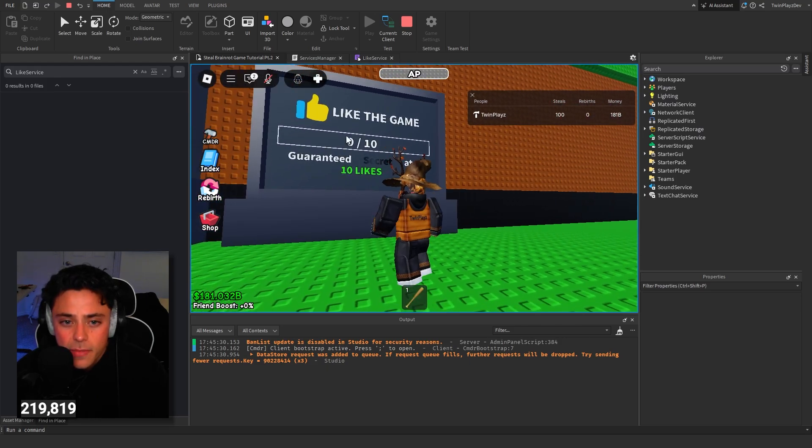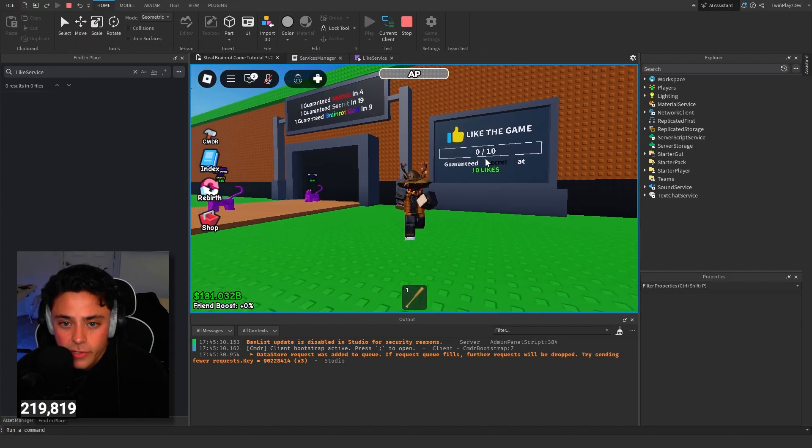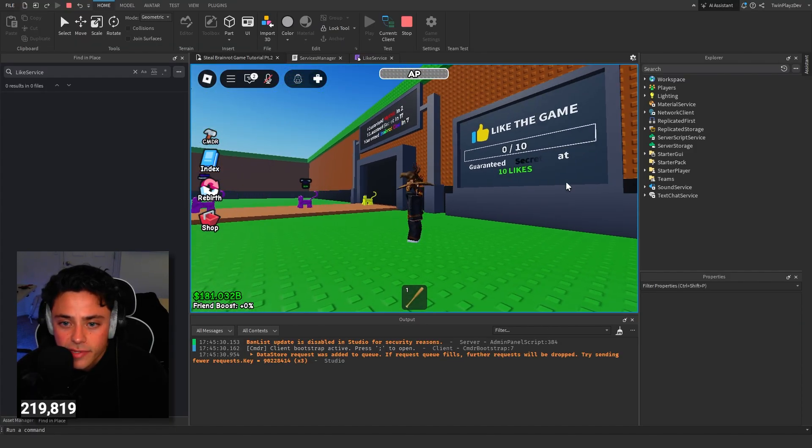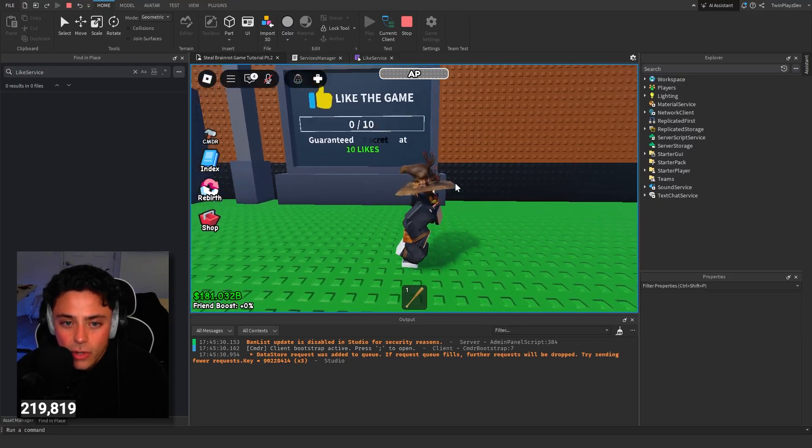I actually have zero likes on this game, so it's going to be zero out of 10 just like that. So that's our first goal and milestone. And as you can tell, we have the secret - that text is different though because that's white, so that's probably why it looks like that right now.